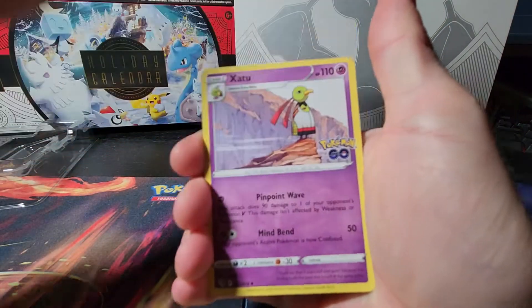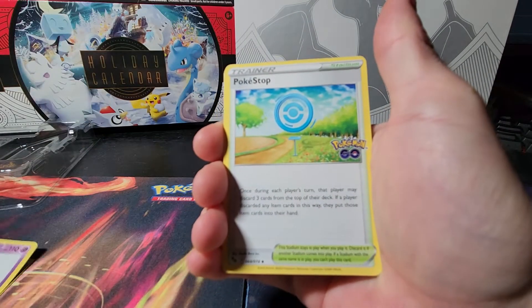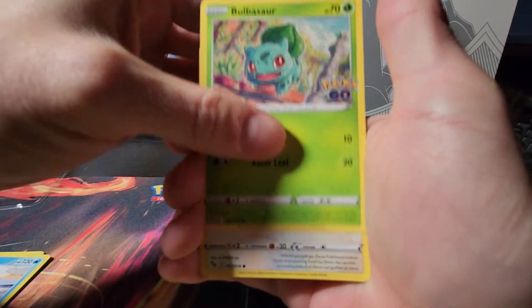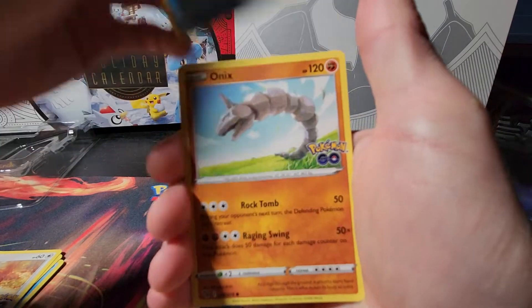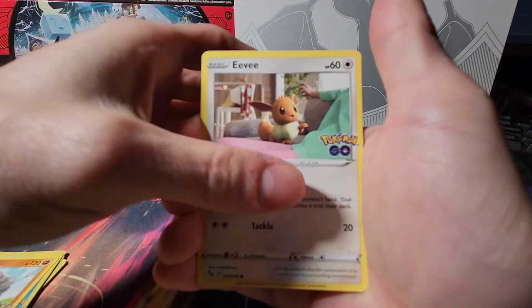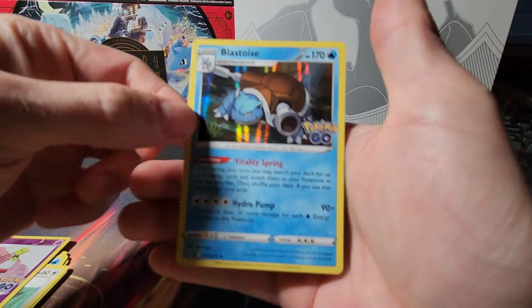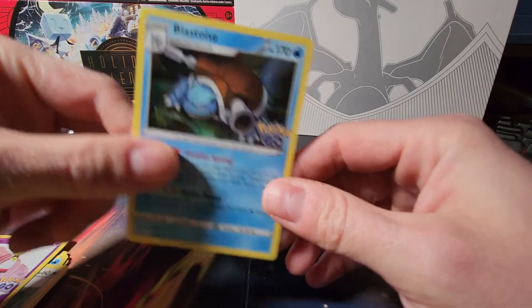Second pack: fighting energy, Exeggutor, Pokestop, Slowbro, Bulbasaur, Pidove, Magikarp, Onix, Eevee. Reverse holo Exeggutor, and another Blastoise — pretty sure I've already pulled that card, so another double on that one.